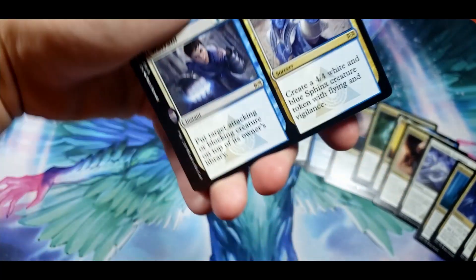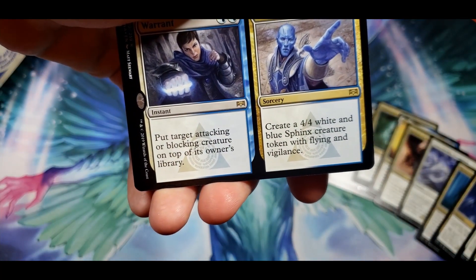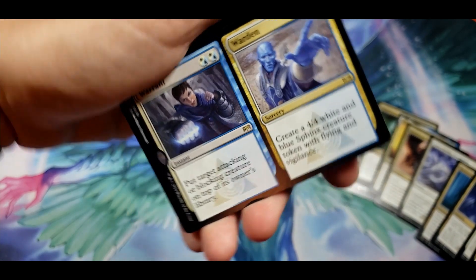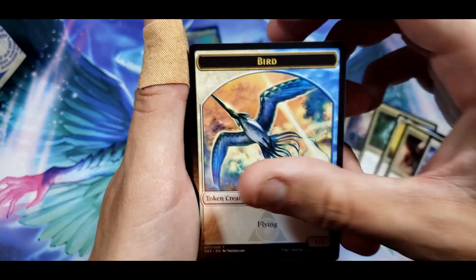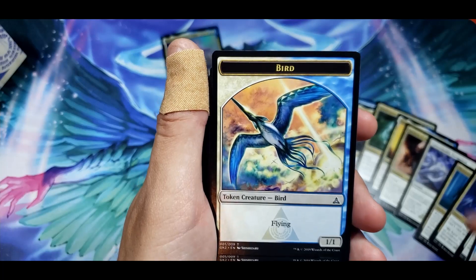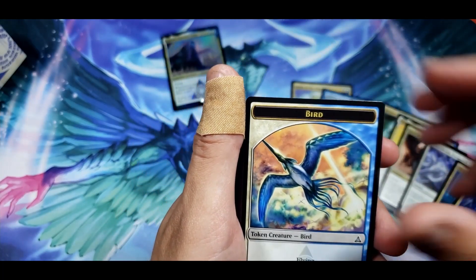You've got Warrant and Warden — put target attacking or blocking creature on top of its owner's library, or create a 4/4 white and blue sphinx creature token with flying and vigilance. Man, it also does token bird with flying. You can take the tokens out — these do look really cool though.